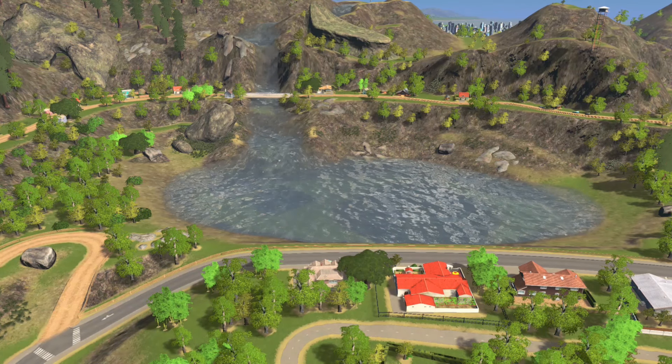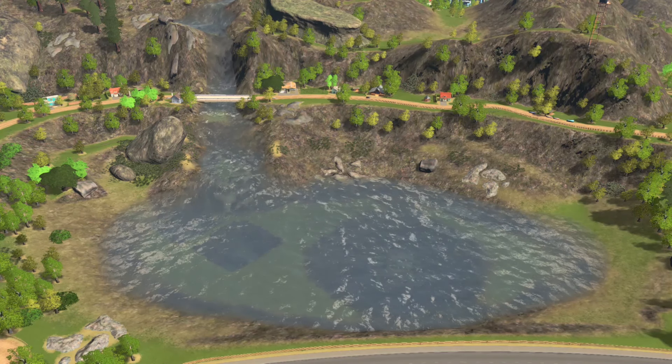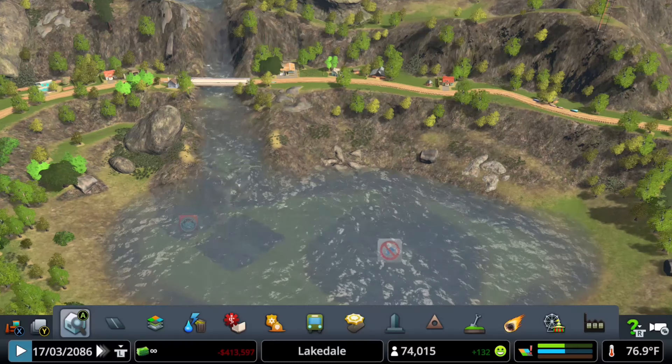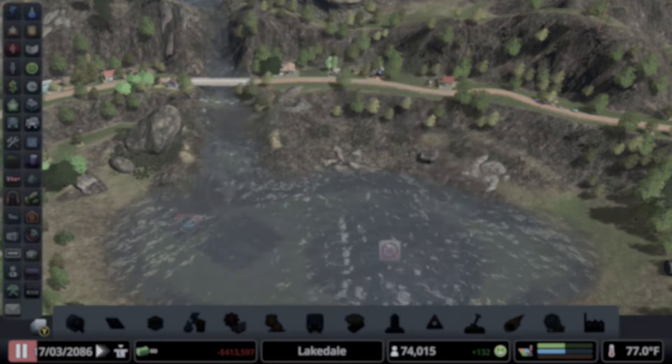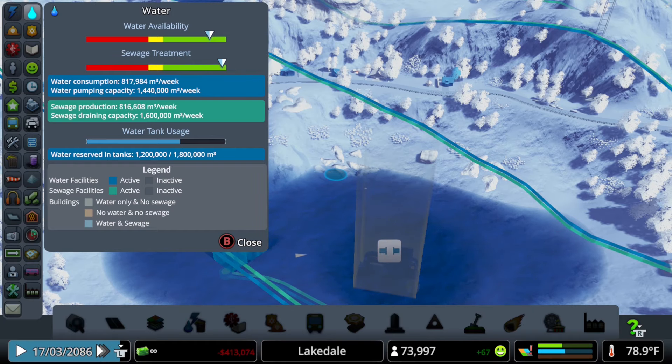A 4 to 1 ratio. Four fresh water outlets and one water pump per medium to small sized lake. I'm also going to monitor my total water output from the city. As you can see here, I've got over 800,000 cubic meters of water being consumed and about 1.5 million cubic meters being pumped into the city. I'm gonna watch that number really close so that I can add more water pumps when demand rises as my city grows.